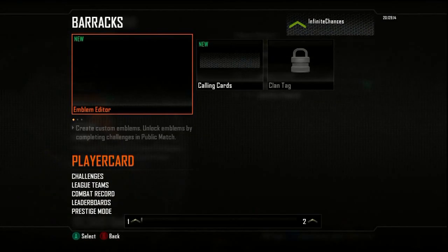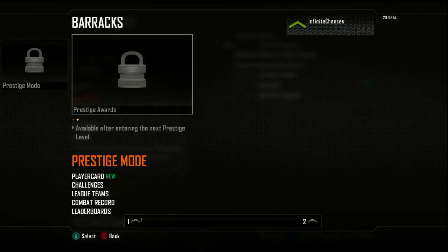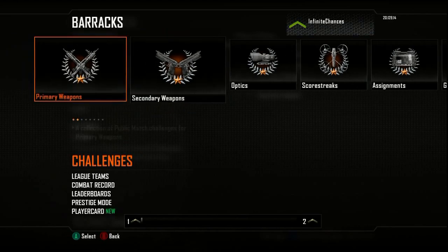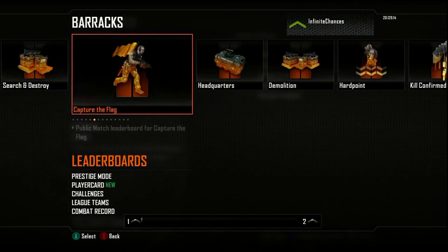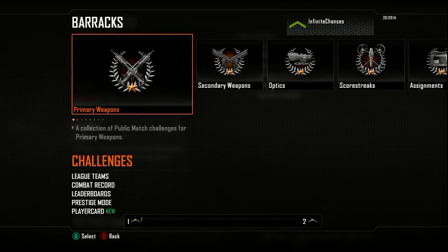Let's start off with Barracks — what do you have in here? You get the emblem editor, prestige mode once you get to level 55, prestige awards once you prestige, challenges, league teams, combat records, and once you get level 10 you can see the leaderboards are a little different. That's pretty cool. I'll run through all the different game modes in a second.